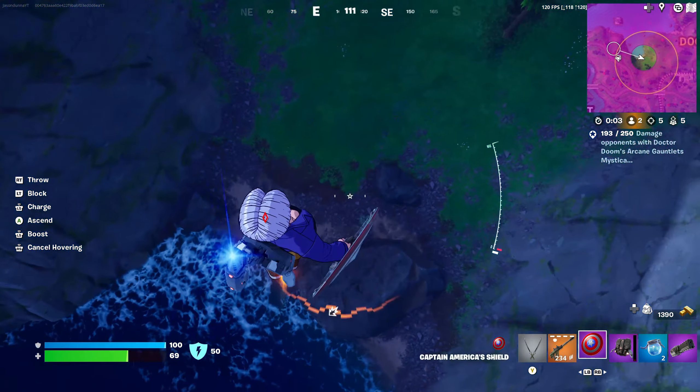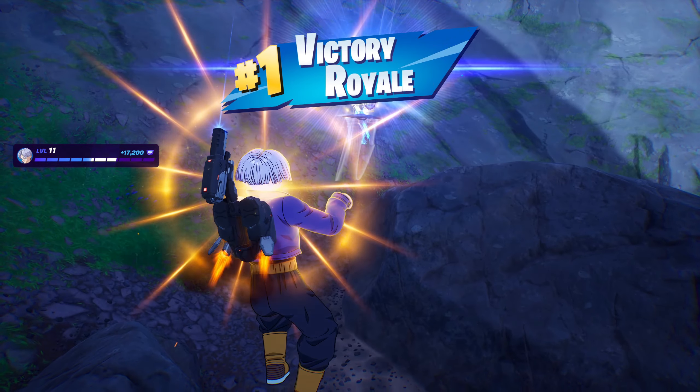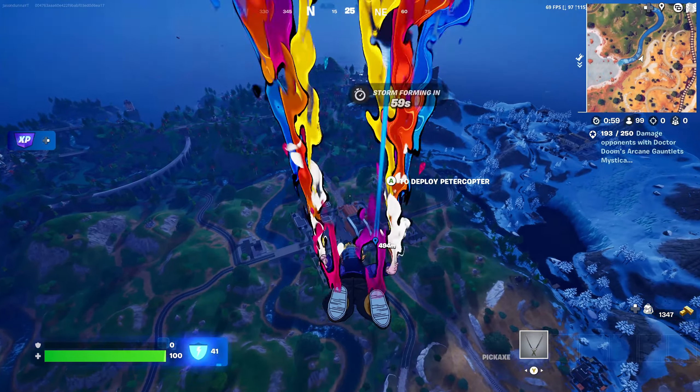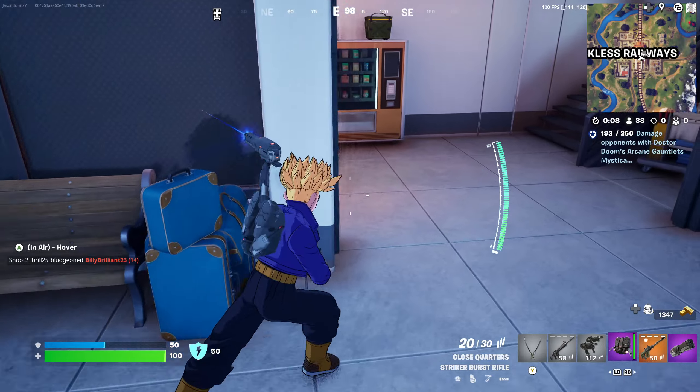Hello everyone, in this video I'll be showing you how to get a Victory Royale in Fortnite Chapter 5 Season 4. The Captain America shield is obviously a very powerful item this season, but we want to drop somewhere that's not the new locations if you're just getting yourself geared up, because there's going to be a ton of people in the new locations per new season.